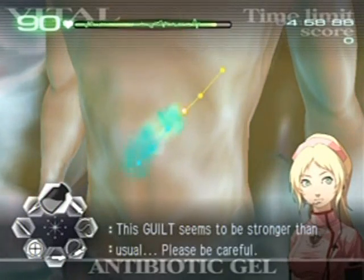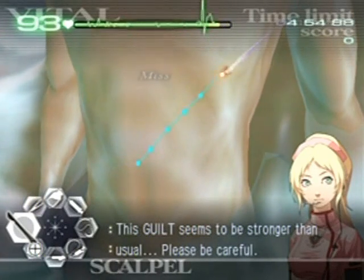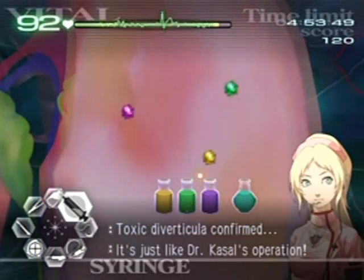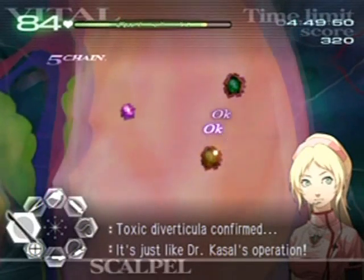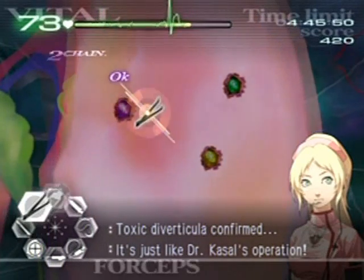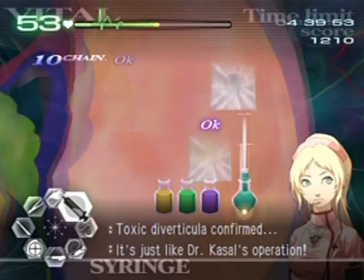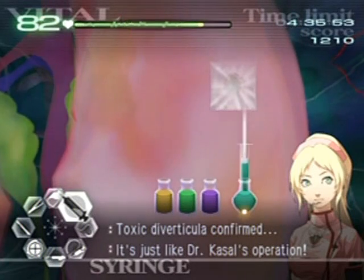I always struggle with these diagonal cuts. Anyway, you know how to get rid of Tatarti by now — you just do the old color matching for their tumors, as well as the Tatarti themselves. We'll heal up to raise the vitals before we unleash the hounds.